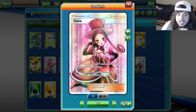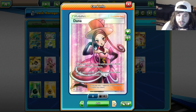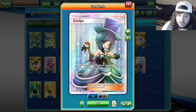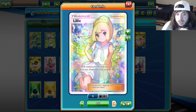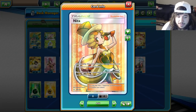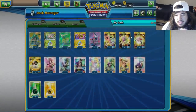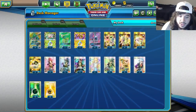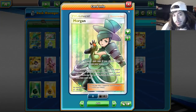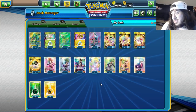We're playing two Morgan because we have to have all three other supporters in hand to use it. Dana lets you search for two cards if you have a Stage 2 active. Evelyn lets you draw four cards if you have a Stage 1 active. Nita puts an energy from your opponent's active Pokémon on top of their deck — basically negating their energy attachment. We're playing three each of Nita, Evelyn, and Dana, and two Morgan.